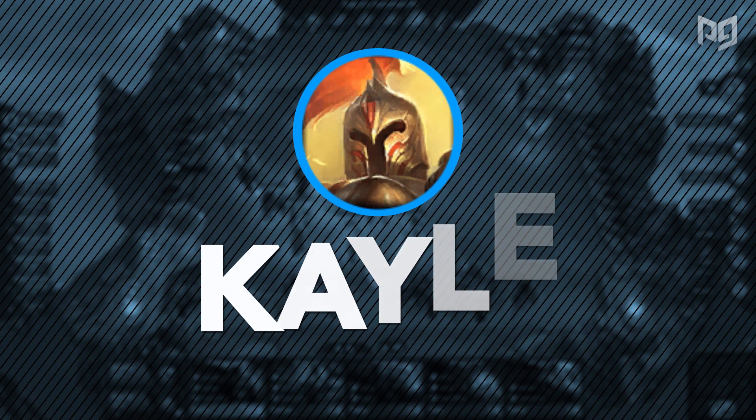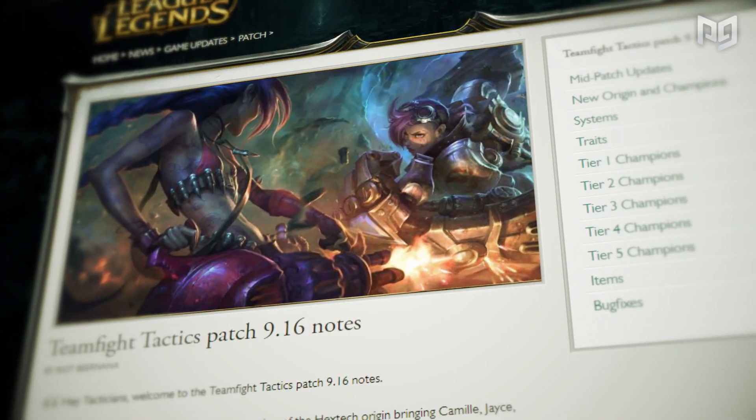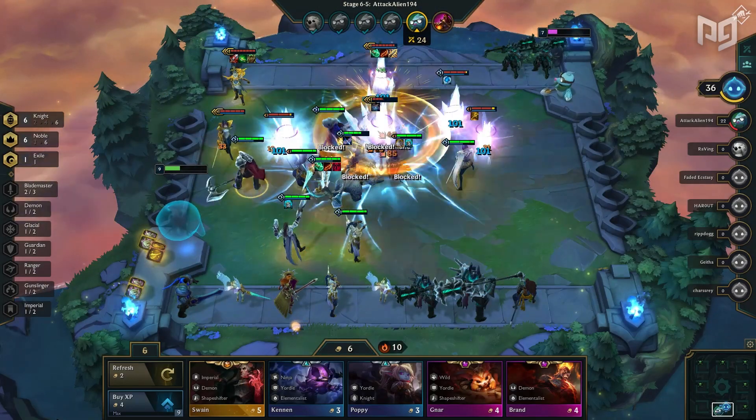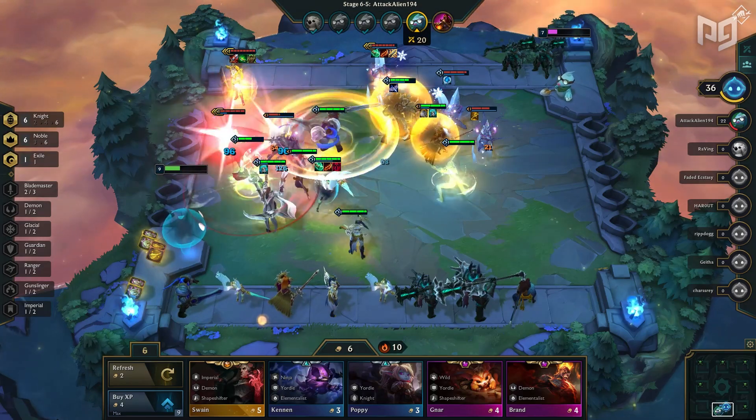Coming in at number five we have Kayle. Kayle has recently risen in popularity with the recent buff to Nobles in patch 9.16, and with Nobles being the current most overwhelming composition, let's talk about how to make Kayle the carry of the build.